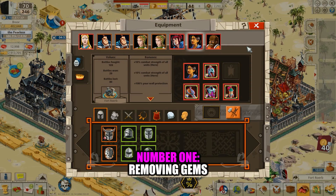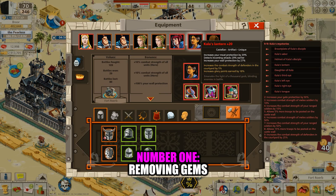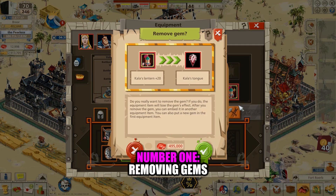Number 1: Removing Gems. As you can see here, I have a completed and fully upgraded Kala's Mysteries Castellan set, and the unique gems seen here are amazing. If for some reason I wanted to defend with another Castellan set, I would only need to pay 495,000 rubies to put this gem back into my inventory for future use. It's amazing that more players don't know about this sweet deal. I'm just messing with you guys.